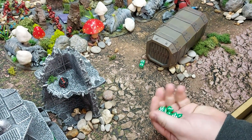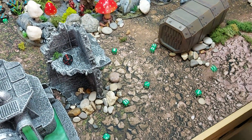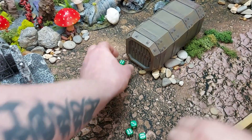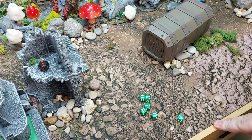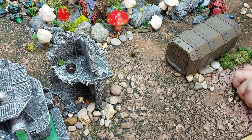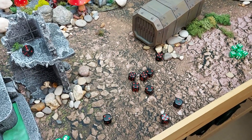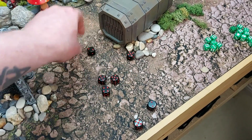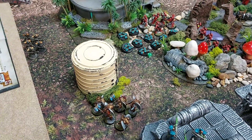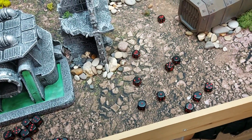Six wounds go through in total from the Gauss Immortals, plus three auto wounds — nine in total. AP minus two means saves on a four up. Two Sanguinary Guard killed and one wounded. The Tesla Immortals then get three sixes for bonus attacks, ten wounds at strength five — wounding on twos, killing two more Sanguinary Guard.